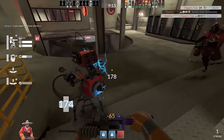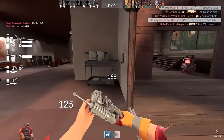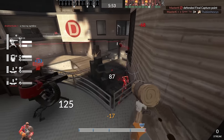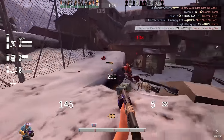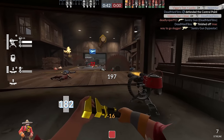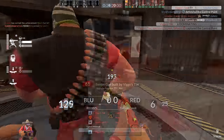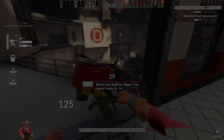You could even justify using the Eureka Effect when defending last with a full level 3 setup, since the downside of getting less metal from packs means nothing when you're working entirely off of the resupply cabinet anyway. I've racked my brain for any common situation where the stock wrench would be more useful to me than any of the other wrenches. The gunslinger isn't really a consideration when comparing unlocks to the stock wrench because it's just too different. It's not like using the stock wrench would directly punish someone — it's still an entirely fine wrench if you don't care about min-maxing. But when it comes down to it, there's not a single good reason to use stock over any other of Engineer's options in the melee slot.